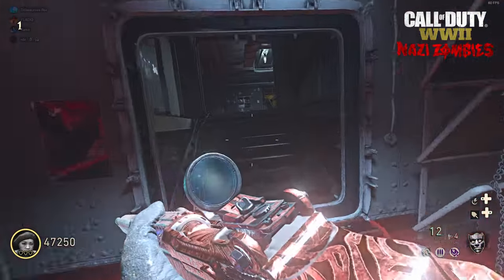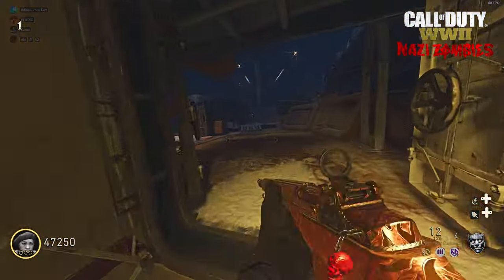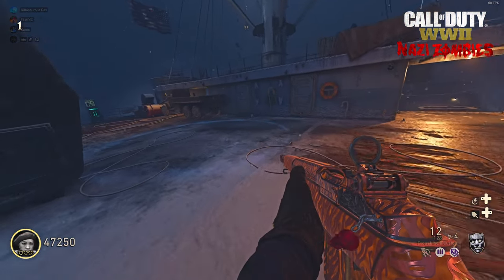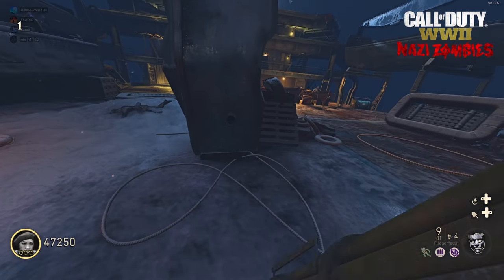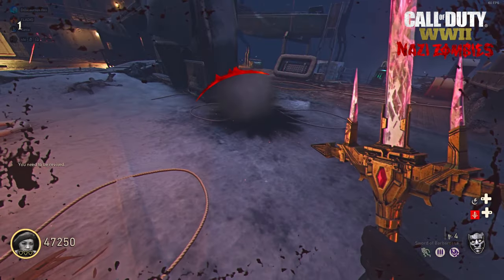Then you head back up to the top deck where spawn is. Right past the stuff in the middle there will be a white circle once again, just like on Bodega. You will need to down yourself or kill yourself inside of the circle, it'll auto revive you, and once more you will get the Sword of Barbarossa.